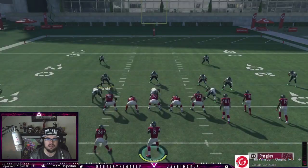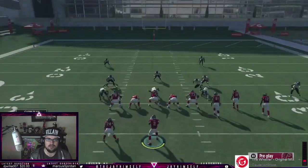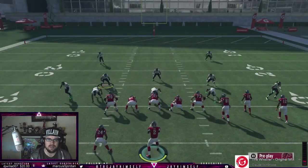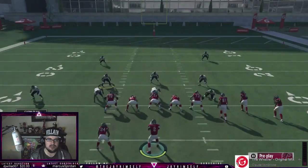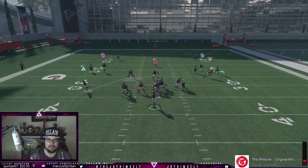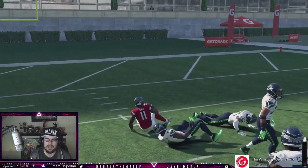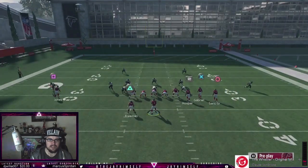We're gonna set this up versus the meta Tampa 2, and the reason people like this versus Cover 2 when they're gonna re-deep blue the middle linebacker is that route is gonna sit underneath Cover 2. We'll run it right here and it's gonna stay underneath that re-deep blue zone every single time.